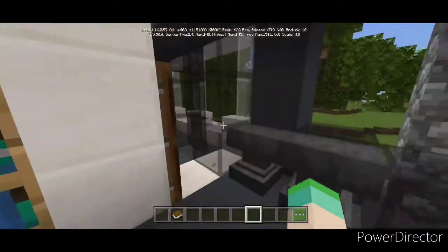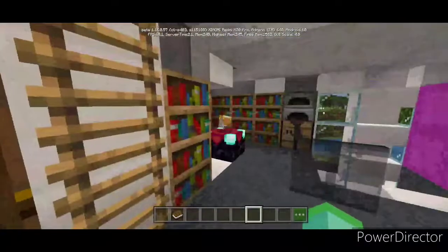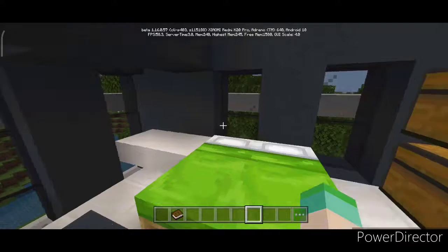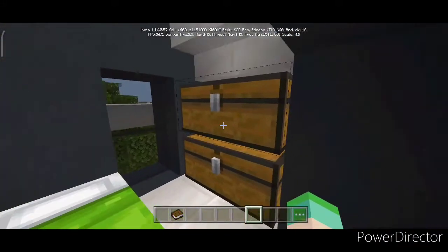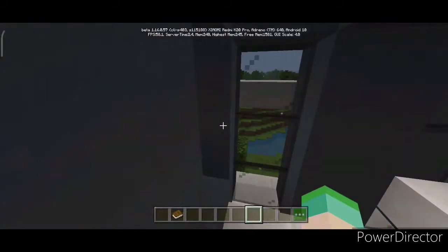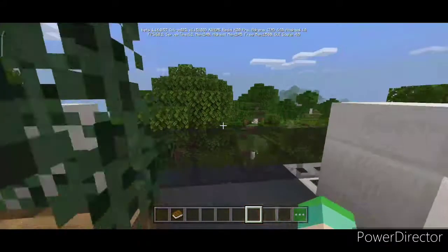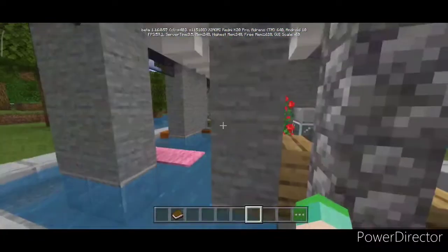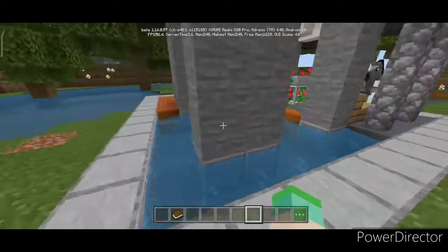Then there's the master bedroom — here it is. We've got a storage system, a little table, and a door leading to a little terrace area.